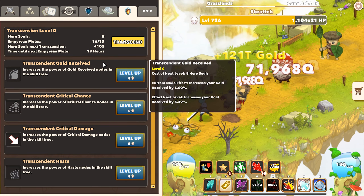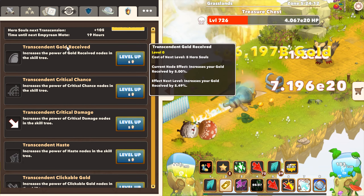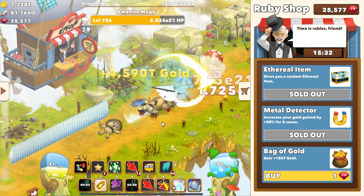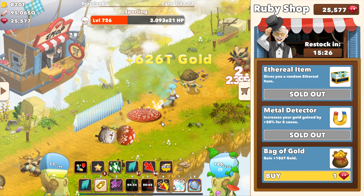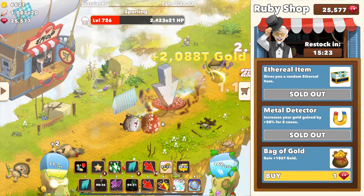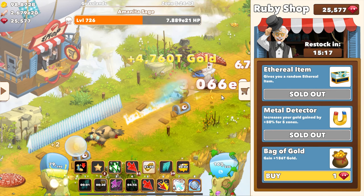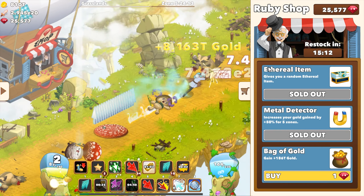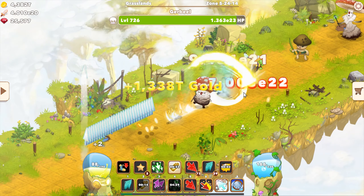Let's go over some of the stuff that is in this update. First of all, there is a new item in the game that you can buy every 24 hours in the Ruby Shop — it's an Empyrean Moat. In the experimental version it had a cooldown of 14 days, but they decided to change the Transcendence system, so now it appears every 24 hours, usually in the very first row.